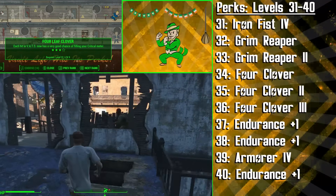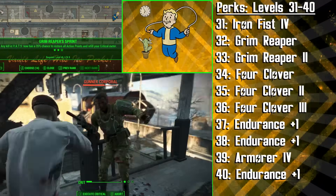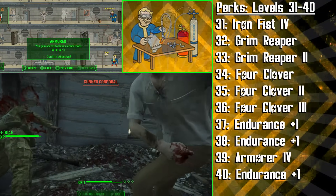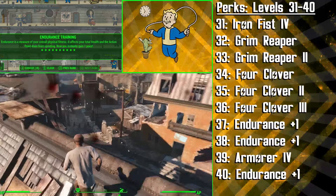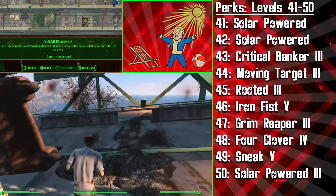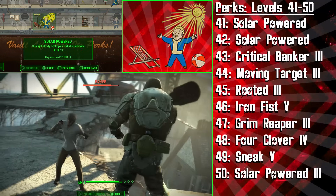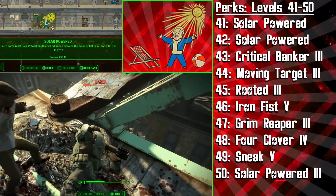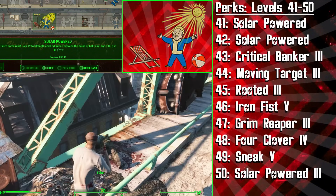We're then getting the great luck perk Four Leaf Clover, and we're actually going to be getting three ranks in a row. With three ranks, you'll have a very good chance of filling your critical meter with every hit you land in VATs. We're then getting two more points of Endurance for more health and sprinting capabilities, and then the fourth rank of Armorer, which means we can finally max out our Ballistic Weave. At level 40 we're getting another point of Endurance, and by now we've become quite a sturdy character. Next up is the Solar Powered perk — at the first rank you gain plus 2 Strength and plus 2 Endurance during the daylight hours between 6am and 6pm, making the Brawler cause even more damage with his fists and have even more health to stay alive. Your action points will also deplete at a slower rate while sprinting.